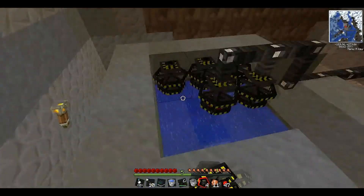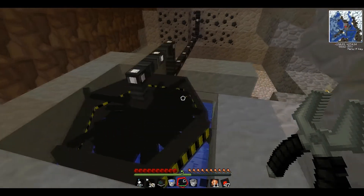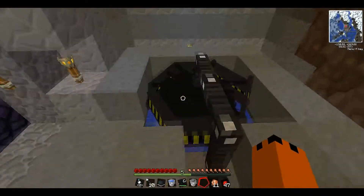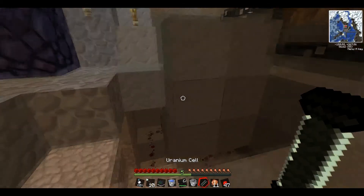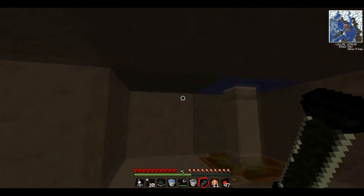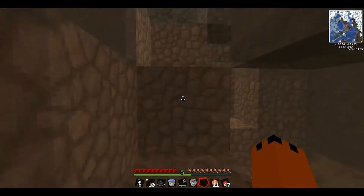Now we need to be able to turn this on — actually no we don't. All we need to do is put some uranium cells in. I've pre-made some. It's literally — you put uranium ore in the centrifuge, then put three of them together in a crafting table, and you get uranium cells. Put that in.